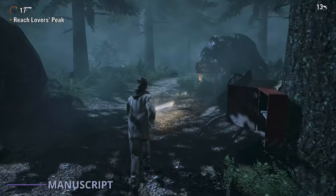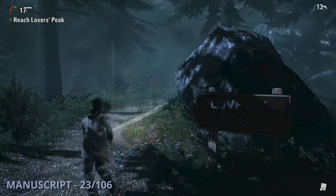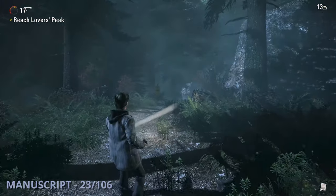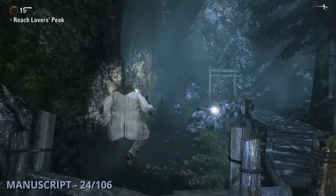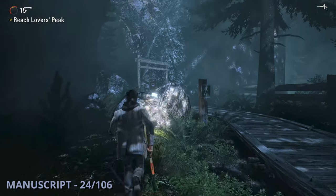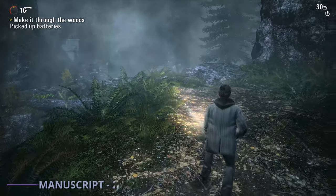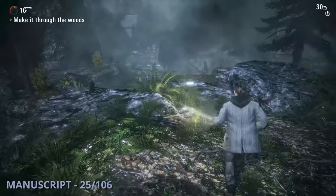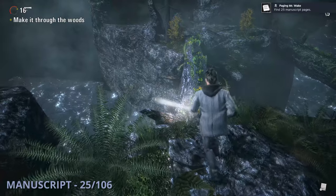The 23rd is going to be as you come up to yet another lover's peak sign a while later — this one will be right under the sign. Manuscript 24 will be right after you jump over the blocked gate going towards lover's peak; it'll be sitting on a rock to the left of the wooden path. The 25th manuscript is going to be a little bit later while going down the main path, and right before you get to a fallen tree bridge, you'll see this one on the ground.